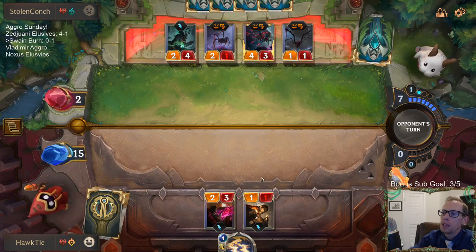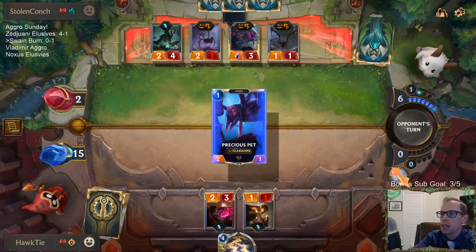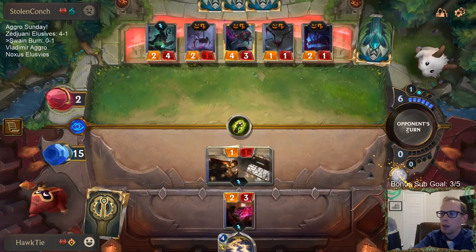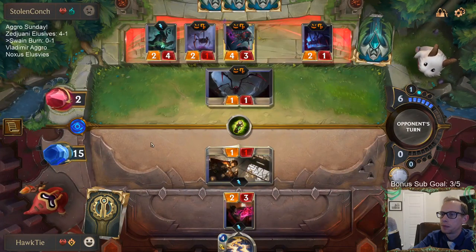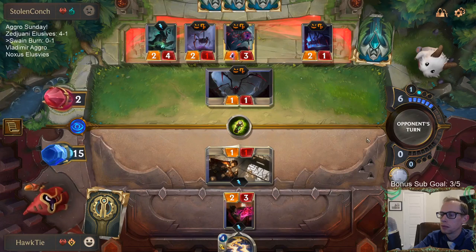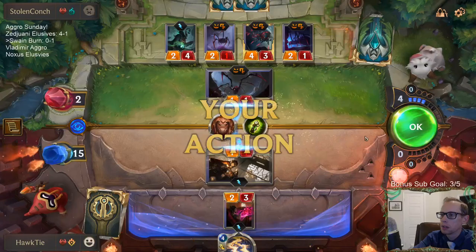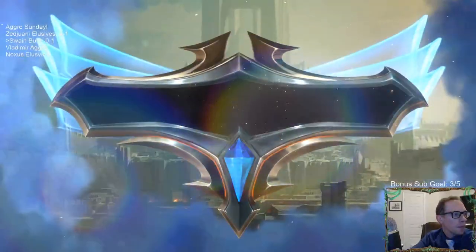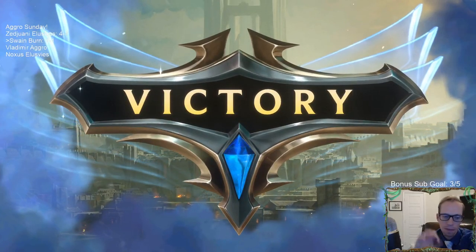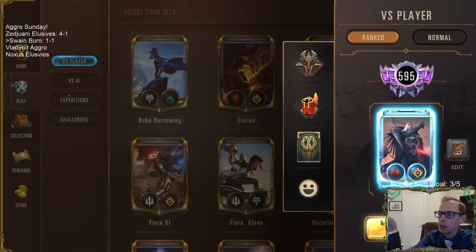We attack with Boom Crew — I wanted to do those spells before the attack, right, because I don't want to do those after damage. If I attack first they can have stuff die and drain with Neverglade Collector. So I wanted to do those first, and now we attack for the 2 damage. Okay, that's just removal — doesn't kill their own thing.